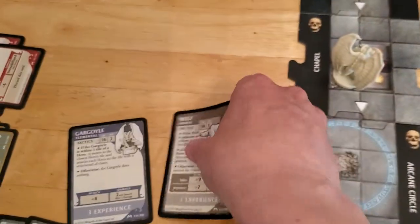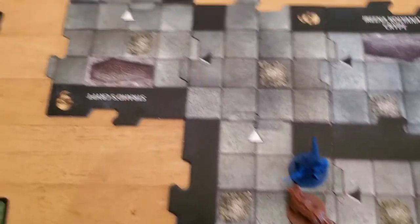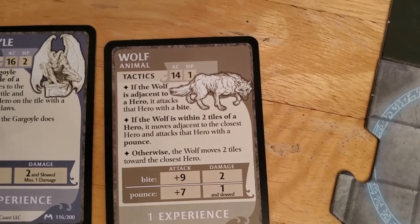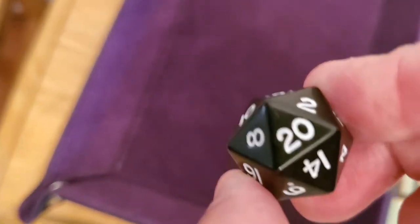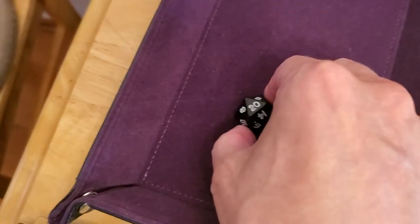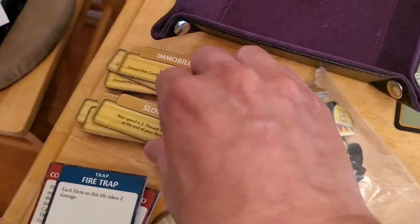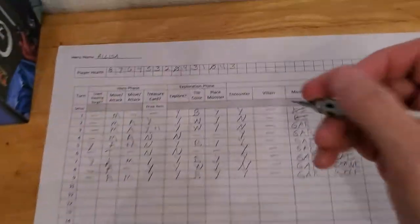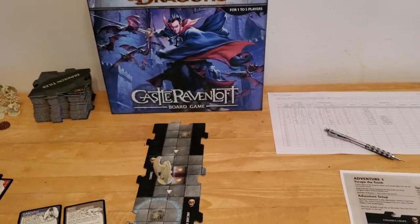The wolf is going to move adjacent to us — it's going to move here and pounce. Pounce gets a plus seven on the roll; if it hits it does one damage and slows us down, if it misses it misses. Let's miss. And yeah, it happens — could be worse.